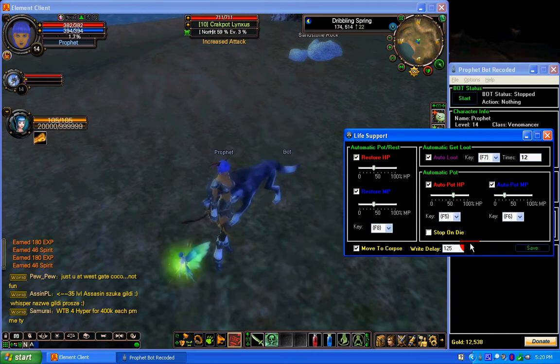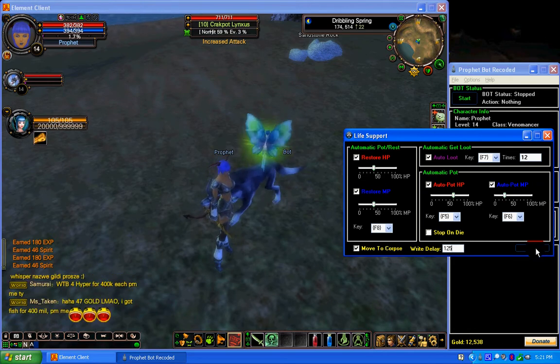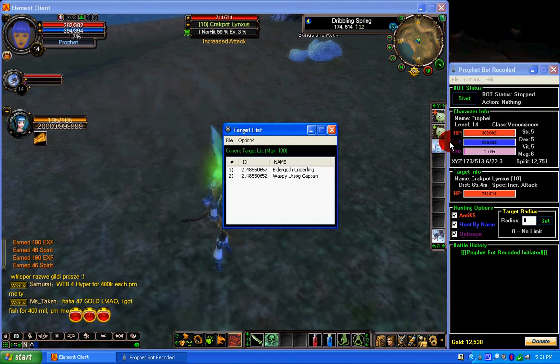This is your write delay — the delay between clicking on your radar to run and writing to the memory. It depends on computer speed. If you have a really fast computer you can set it as low as 50 milliseconds. On a slower computer it takes about 125 to 150, sometimes even 200 milliseconds. Go ahead and click Save to save all those settings.